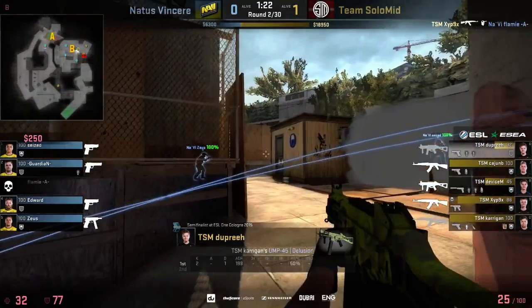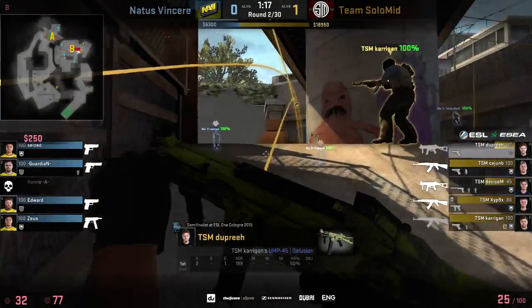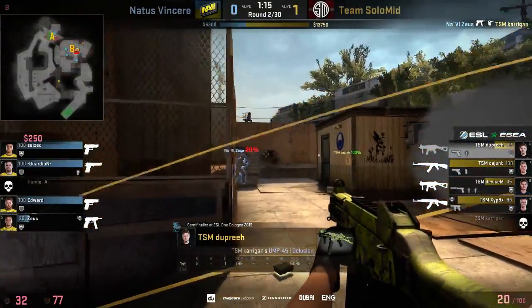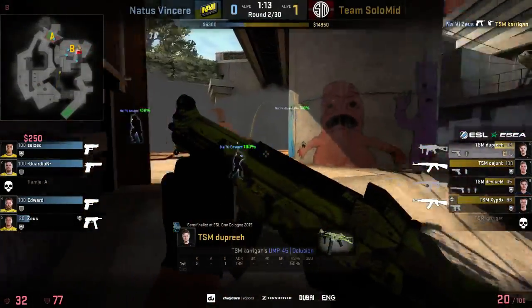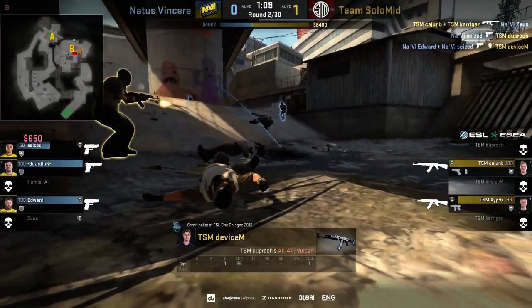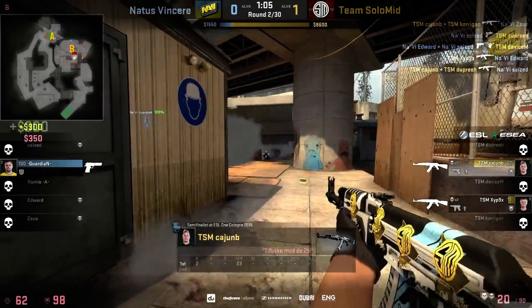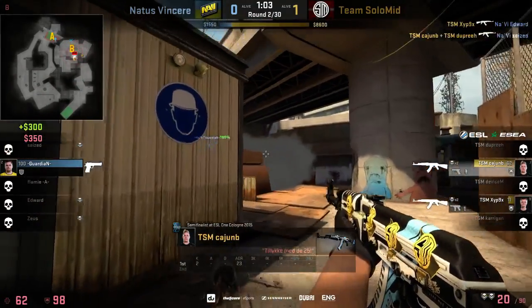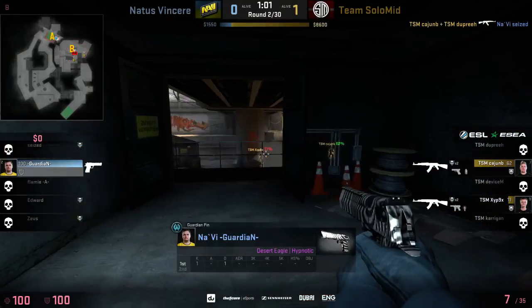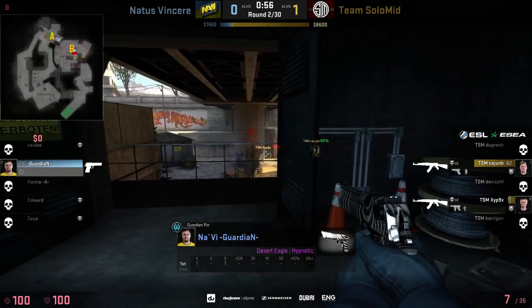Zipnix with a great headshot there to open things up, but it is a stack on the B bombsite from NaVi players. Sus takes out Kerrigan and the guy pushing the smoke. Cease takes down one and Cajun B also gets Sus. Zipnix takes out Elwood and it's a 2v2, but Cajun B gets the advantage once again. Now it's down to Guardian with a Deagle in hand — sometimes this guy can just prove to be magical with the Desert Eagle.